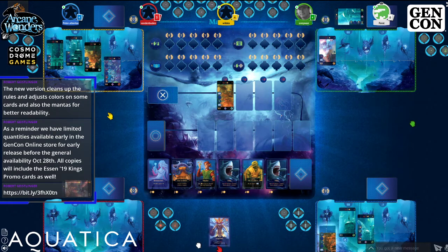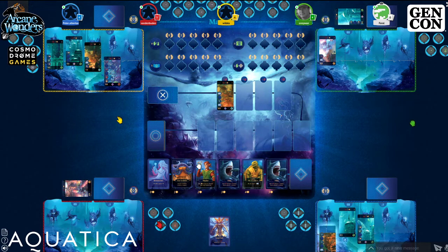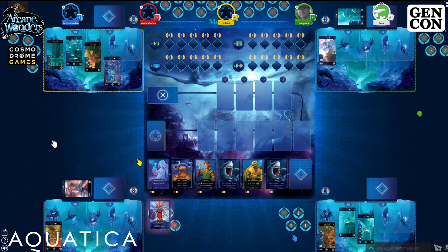Red plays a Legionnaire for three power, flips a manta to get four total, and conquers a location in the upper row — getting the discount from Blue's earlier scout. The lands are nearly empty on the board.